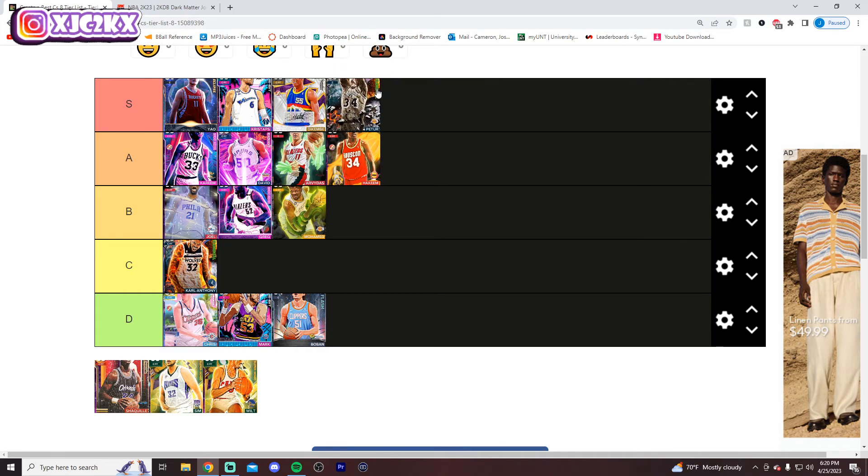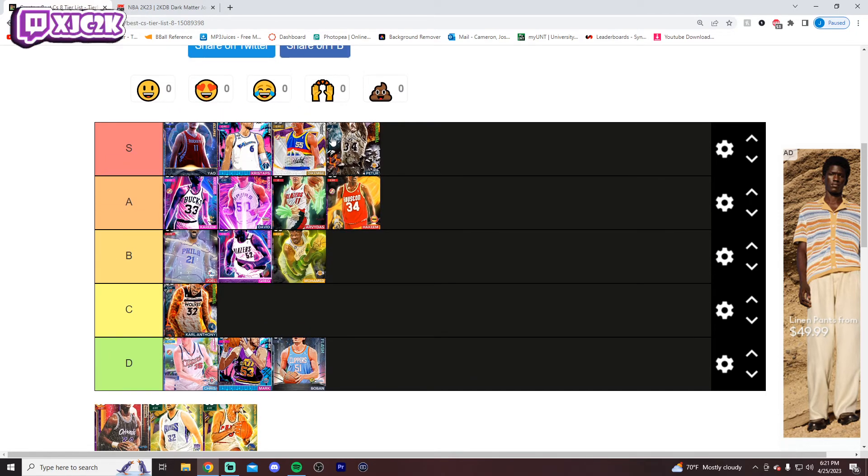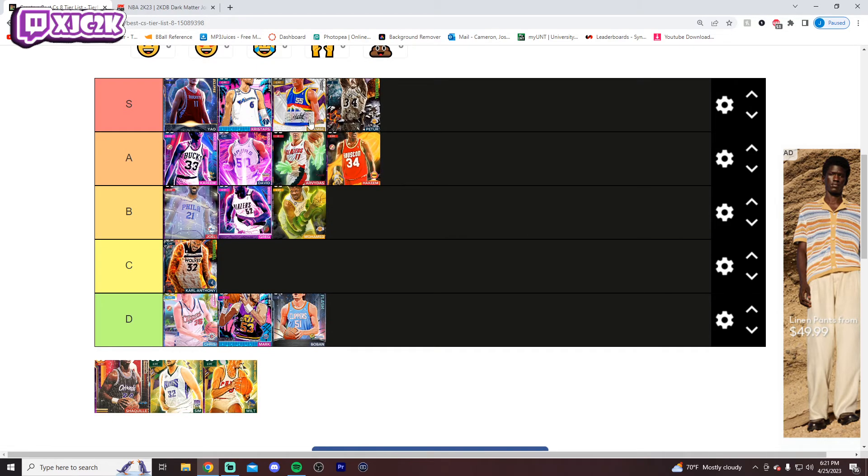Bob Petit is going to be my last S-tier guy. I think this is one you could debate — you could take D-Rob, Kareem, or Sabonis over him, and I wouldn't totally tell you you're wrong. For me personally, I like the fact that Petit has the best release of all those guys in my opinion, and he's 7'2". He's got a much better player build as well — he looks Kareem and Arvidas size, to be completely honest. He's a very, very big 7'2" and I think that's super valuable, in addition to having my favorite release of this group. I'm really high on this Petit card — he's actually my starting center because I'm bringing Yao off the bench since I'm not playing Taco and Yao together. He's S-tier.